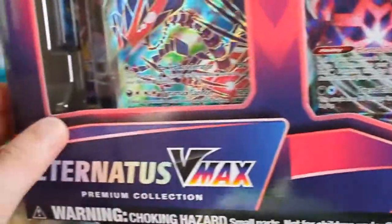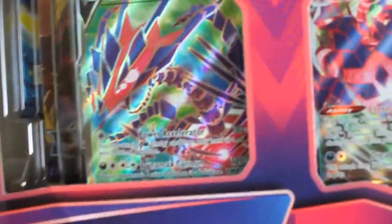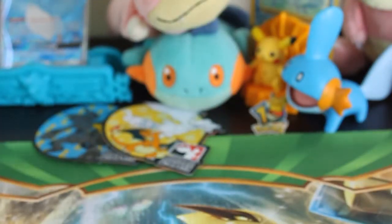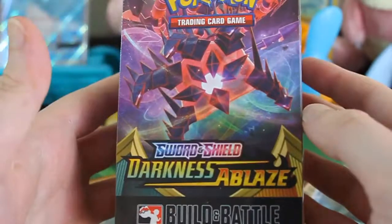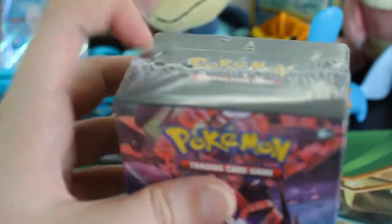I am going to open up the Eternatus VMAX special promo box and show you everything that is in there. I believe it comes with six packs as well as one Darkness Ablaze build and battle box, which I'm going to open first and then get to that new spicy stuff afterwards.